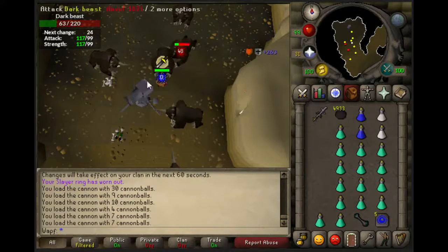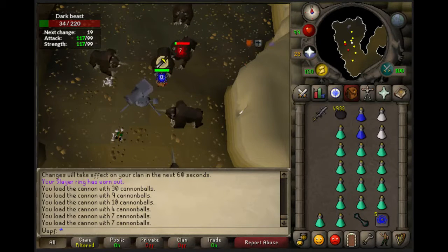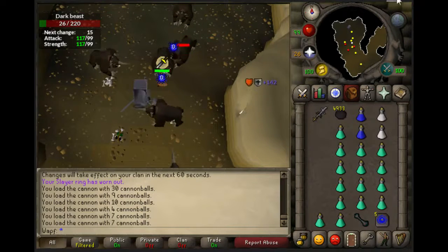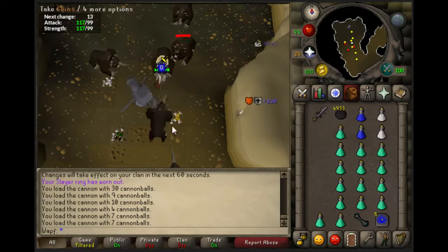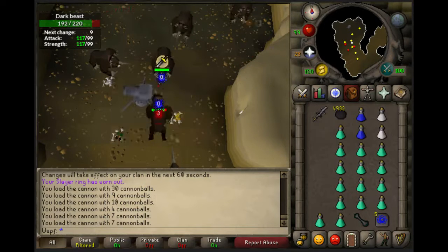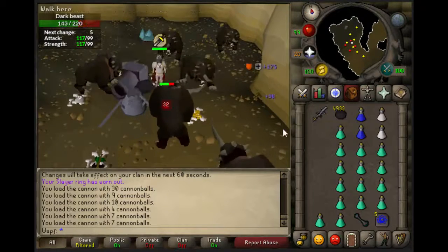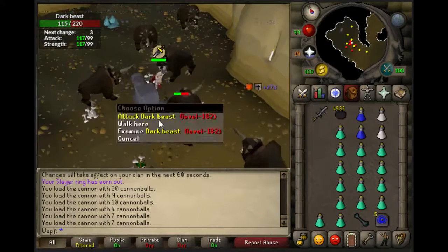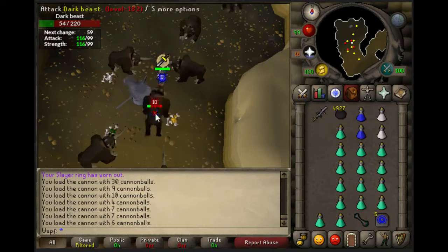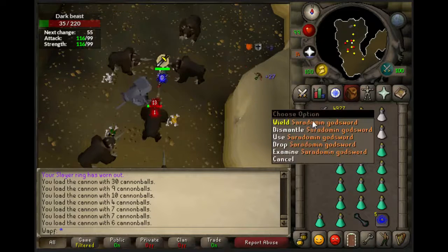Anyway, this is Dark Beasts. I think this spot is probably better than the spot over there simply because in the other room there's a ton of Dark Beasts, so every once in a while they'll get in the way of the cannon or you'll hit one that's really far away. Plus, this spot's right next to a Rune Rock, which looks really cool. Hopefully you found this useful — go ahead and leave a like, and check the description for all the cannon spots I've found so far in Old School.